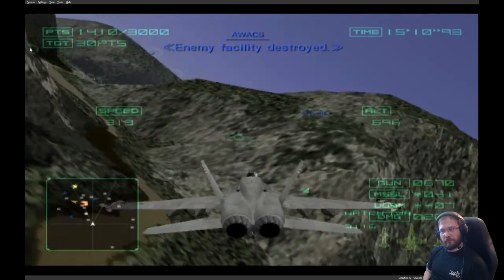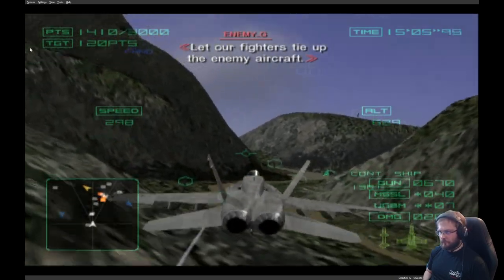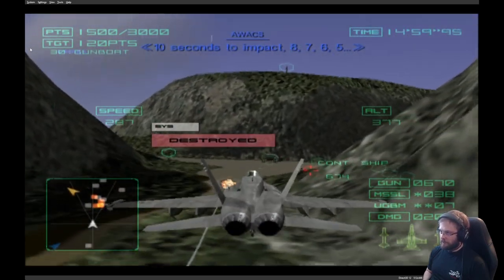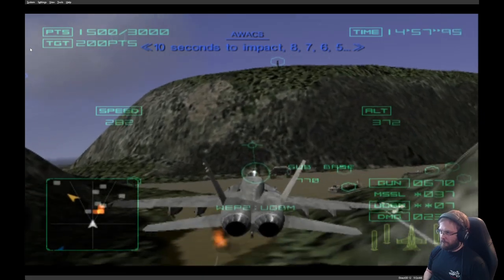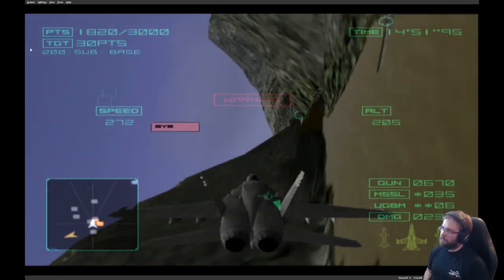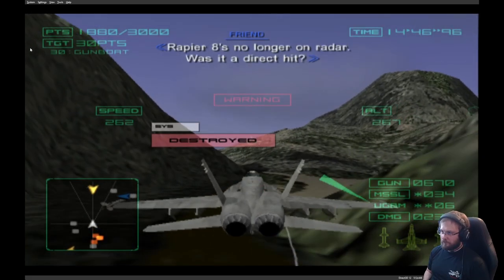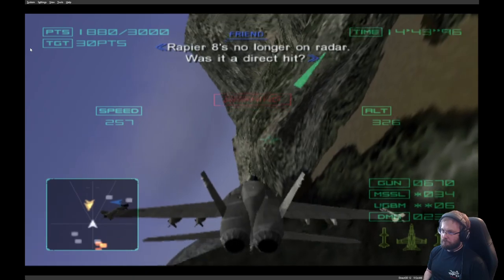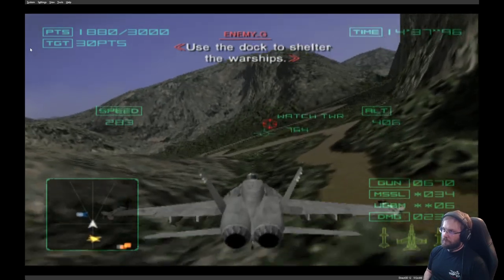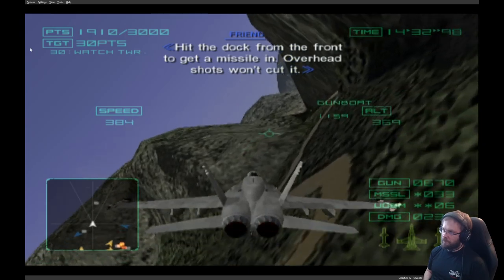Enemy facility destroyed. Let our fighters tie up the enemy aircraft. 10 seconds to impact. All aircraft hit the deck and prepare for impact. Was it a direct hit? Use the dock to shelter the warships. Get the dock from the front to get a missile in — overhead shots won't cut it.